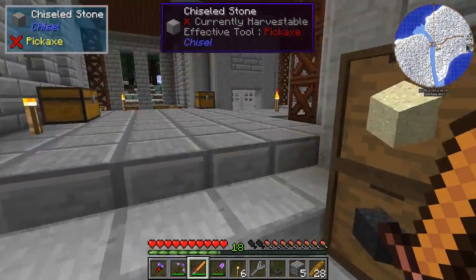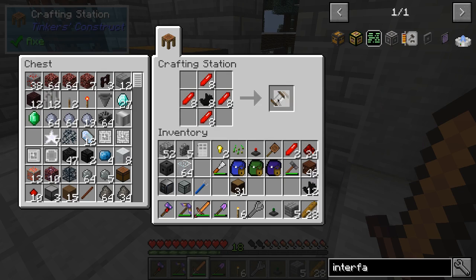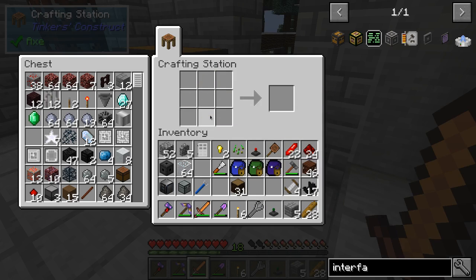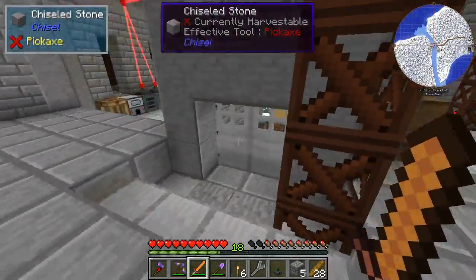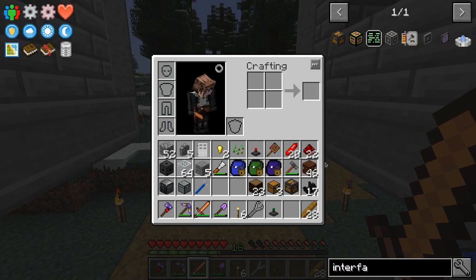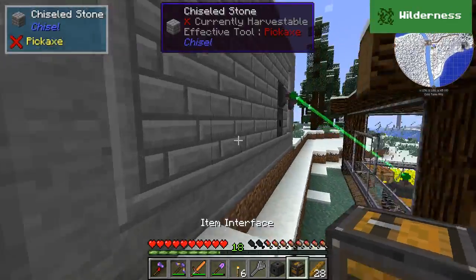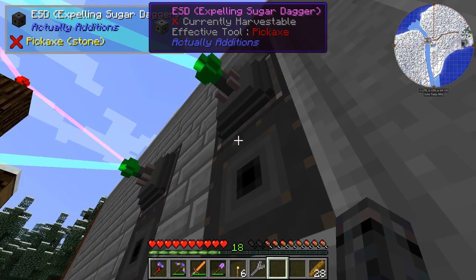Do we have our chisel? We do. I needed to fix the big hole in the greenhouse that I made. Four of these and the chest. Let's do the convenience recipe, and that should let us do it. So now you can watch me place the blocks, and that will give you an idea of how I have set it up.